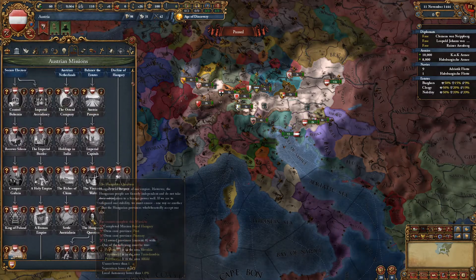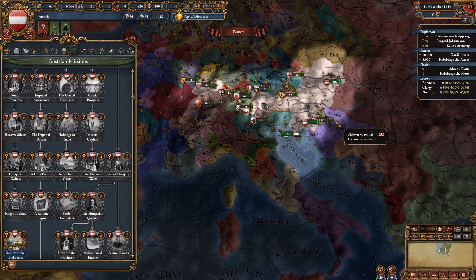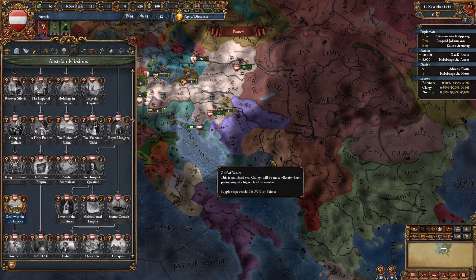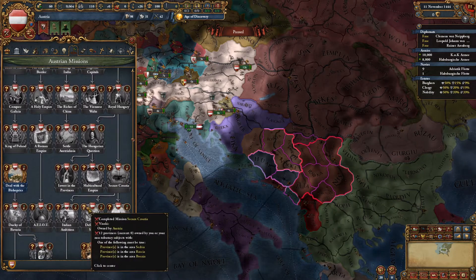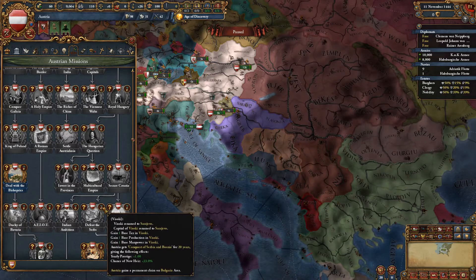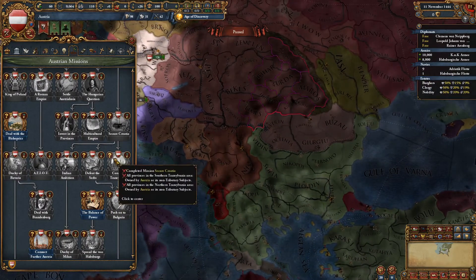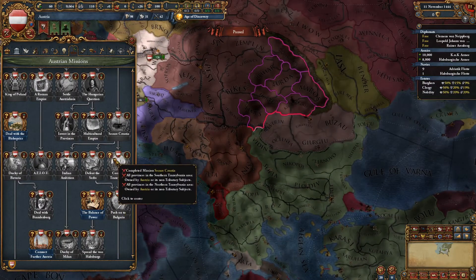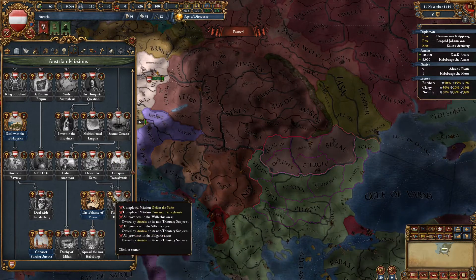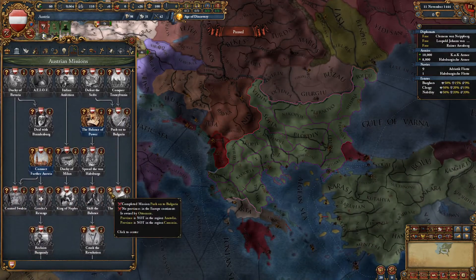Once you do Hungary, you get Royal Hungary — permanent claims on the Balkan area, which you can invade and conquer relatively easily assuming the Ottomans haven't done it. You get claims on Croatia, claims on Bulgaria, and it basically sends you after the Ottomans. It wants you to conquer Transylvania, which you should get when you annex or control Hungary. Once you do that, you conquer those areas, get claims on all Ottomans in Europe, and kick out the Ottomans. If you do that, you get the Scourge of Europe — Missionary Strength, Diplo Reputation, and some Prestige.